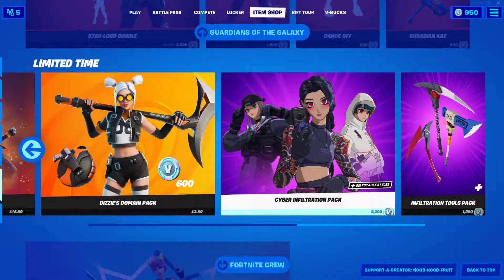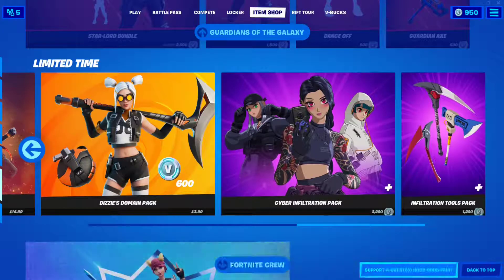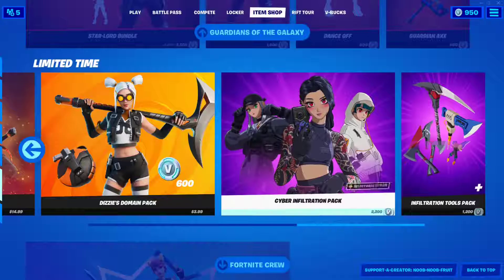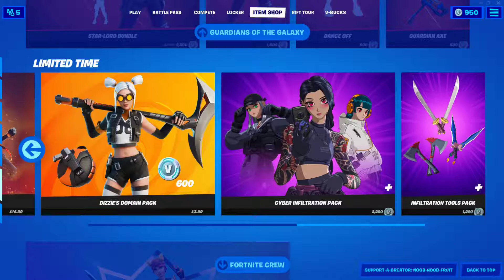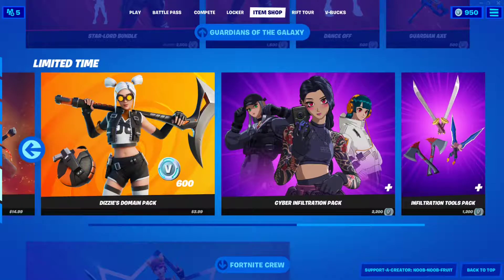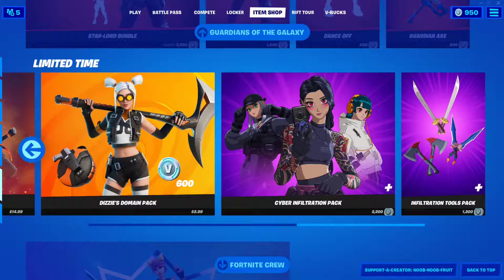You'll find the pack in the limited time offers, just scroll right in the item shop. If you're going to buy this and want to support the channel, use my support-a-creator code: Noob-Noob-Fruit. You can type it in or copy-paste it from the description below, then click Accept. That's it for today — thanks so much for watching, and I'll see you in the next video, bye!